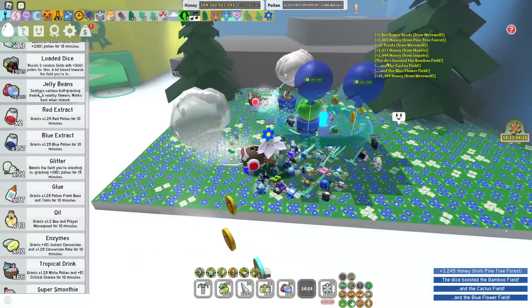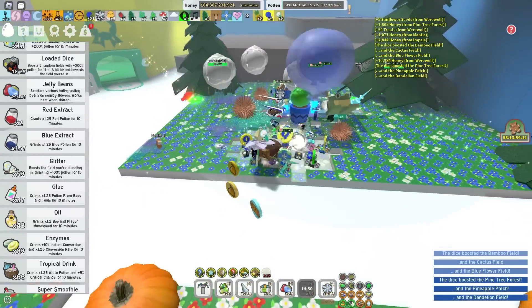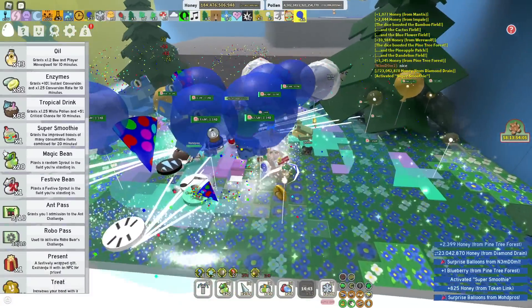Then we use a load of dice — first try, we didn't get it. I'm fine with using two loads of dice here, as long as we don't use... there we go. We had to use two, but that's fair enough. And now we use a super smoothie — there we go, super smoothie.